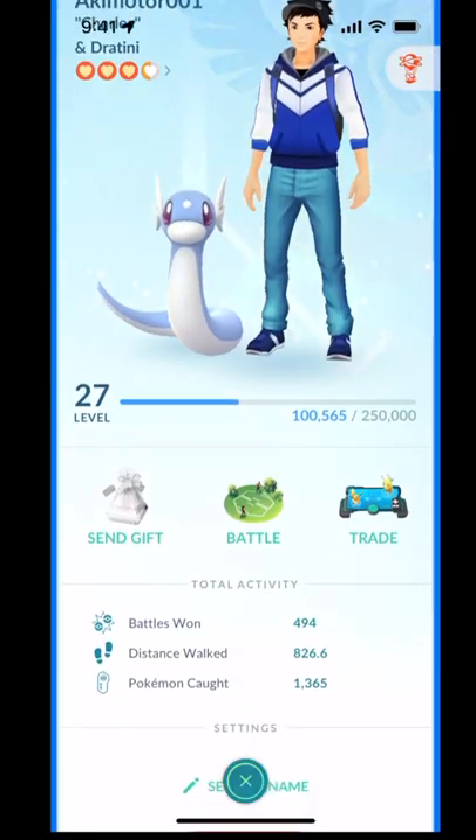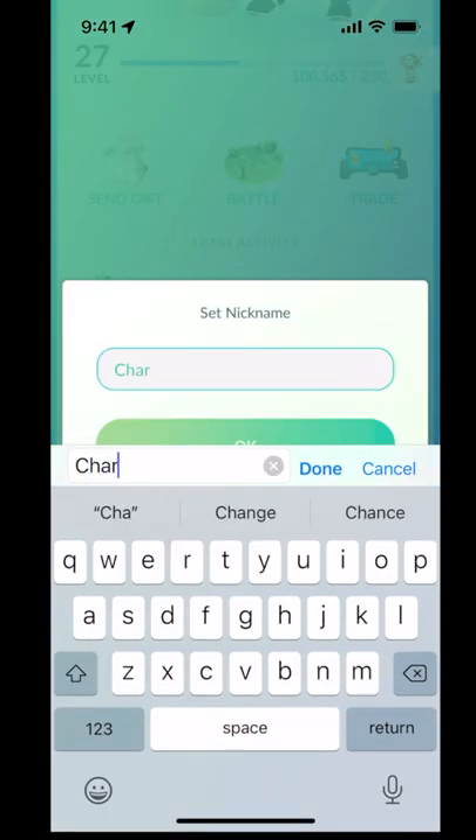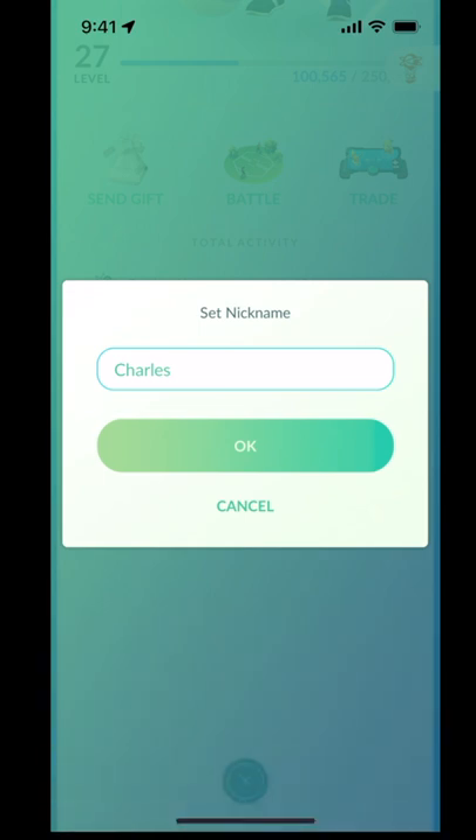Just in case you've missed the friend nicknames feature — this is my buddy Charles. I'm going to scroll down, and here it says 'set nickname,' and you just type whatever name you want to put in. Charles. Done.